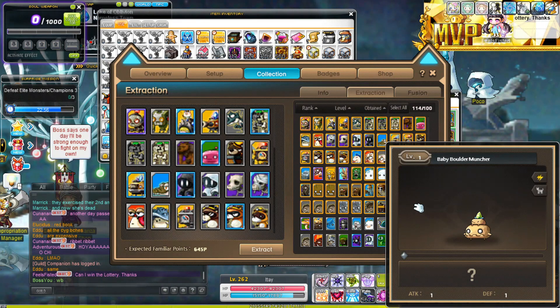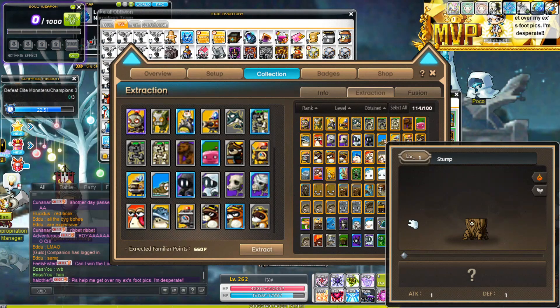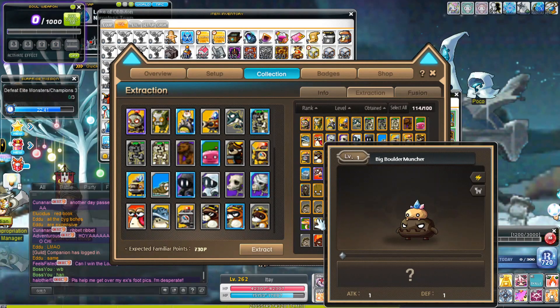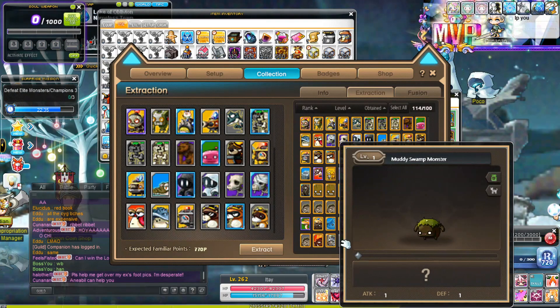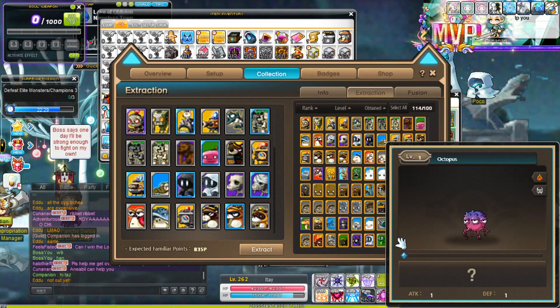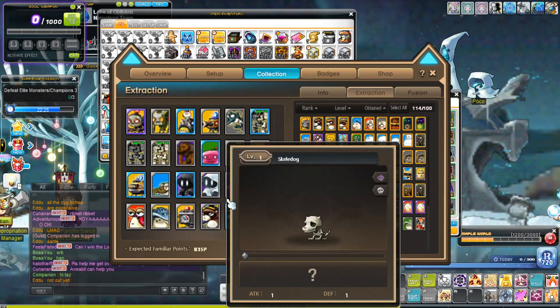I don't know which familiar badge is the easiest to farm right now, but make sure that you at least can activate two familiars at the same time. This one is epic as well, this one is epic as well. Okay, let's extract these ones.